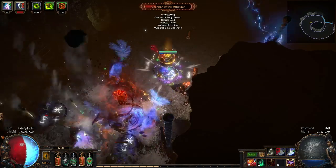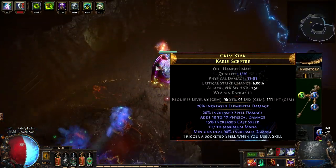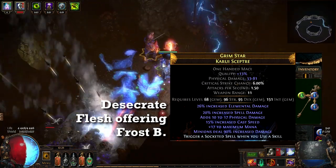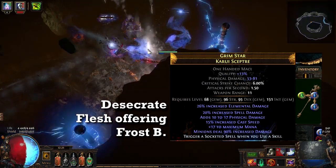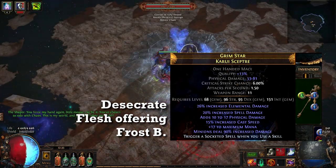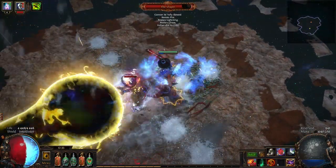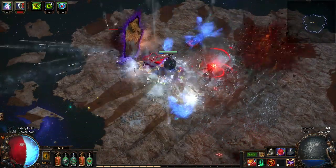For the shield, just a thick shield with a lot of life, resistances, and some physical damage mitigation — though it's not really required since you're not supposed to get hit. For the helmet, because my minions do mostly cold damage, I have minus nine cold res to nearby enemies helmet with the enchantment for spectre attack and cast speed. The weapon has minion damage and I crafted 'trigger a socketed spell on skill use.' Inside this weapon I have Desecrate, Frost Bomb, and Flesh Offering — it rotates with a four second cooldown on each skill.